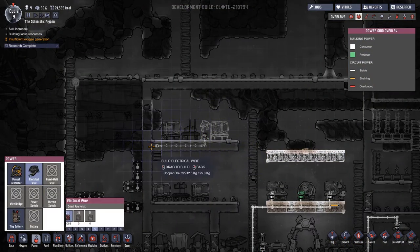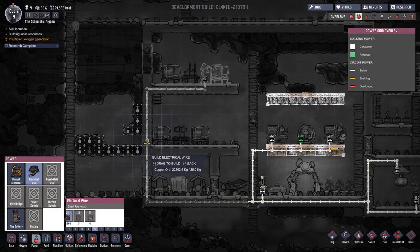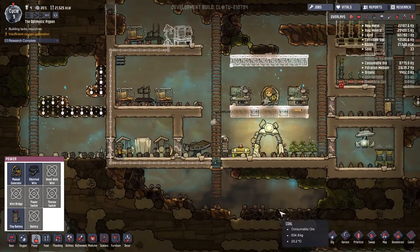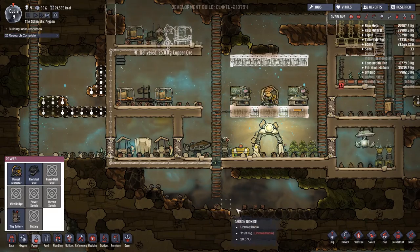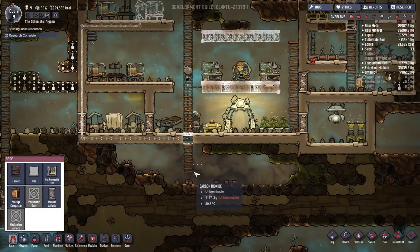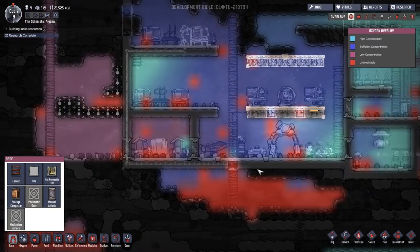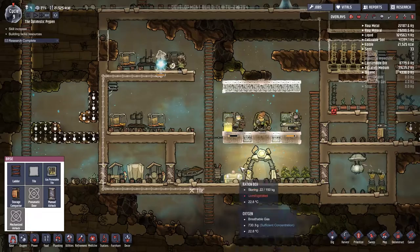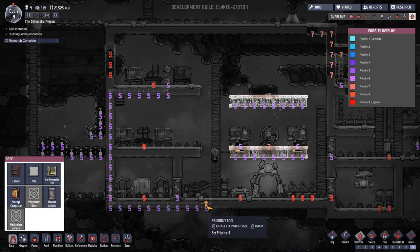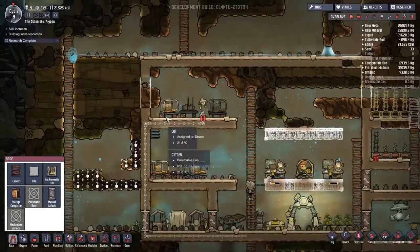Do we want to run electrics through here? I'm worried that this is now going to start underpowering or something like that. We've killed the hatch, so what I'm going to do is just fill it in. There's no reason not to fill it in - that should save us losing all our carbon dioxide down there. Because whilst carbon dioxide is bad for the duplicants, it's good for the terrariums and I'd like to keep them. Does anything in this area not want to be a nine? Everything literally wants to be a nine.